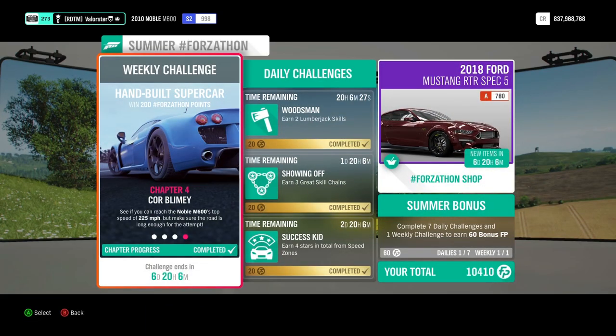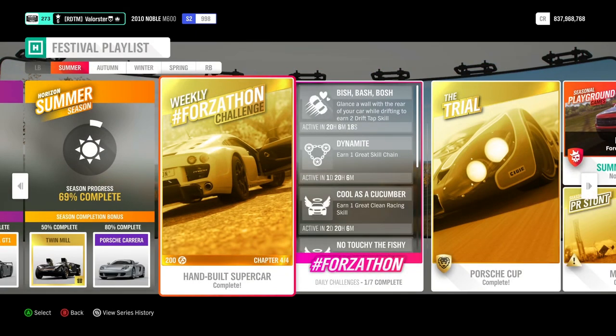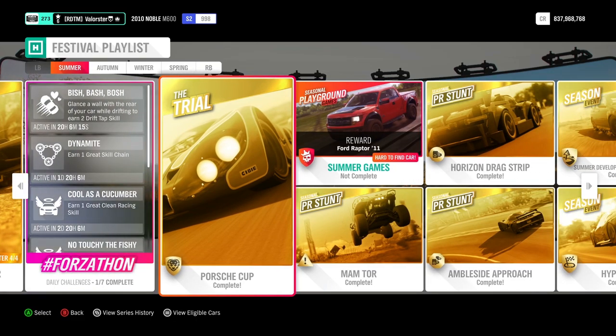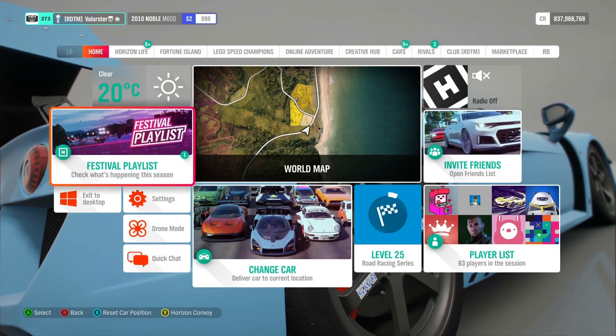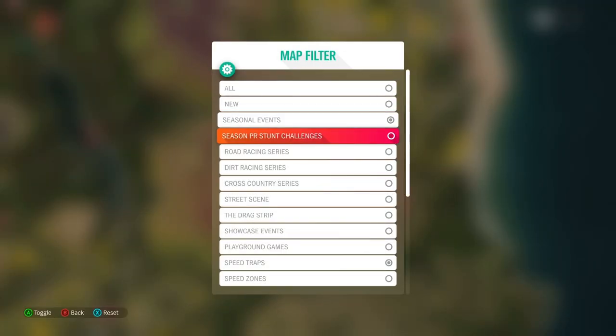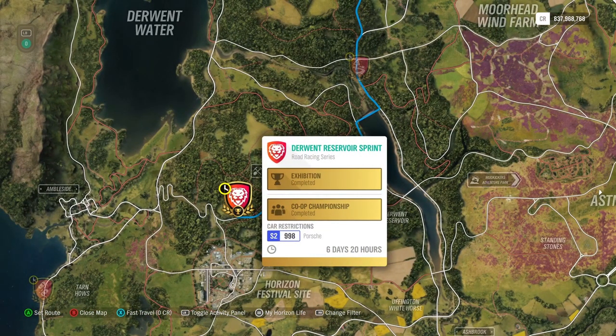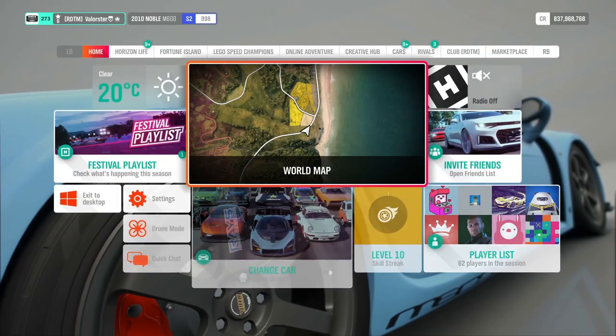That's the Forzaton — I hope everybody is going to get the Noble or has enough points for the Forzaton shop. Now let's look at the Trail. The Trail is located here — I'll put the events on. We need a Porsche in S2 class.